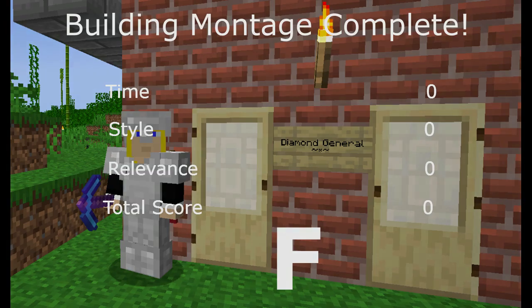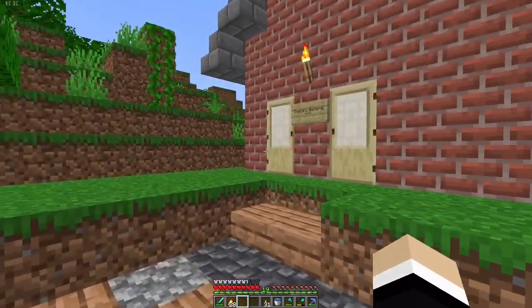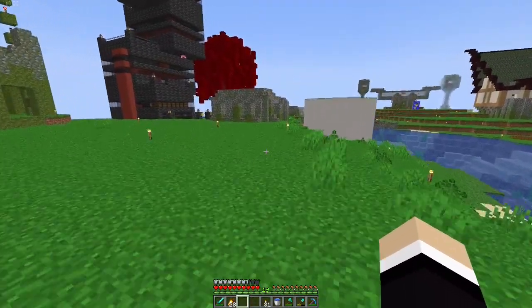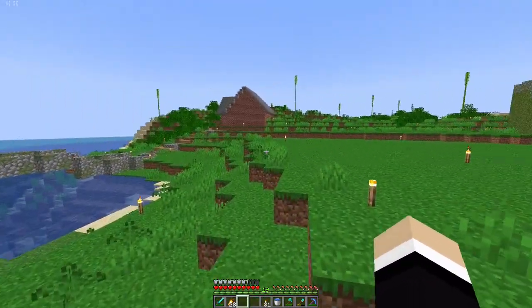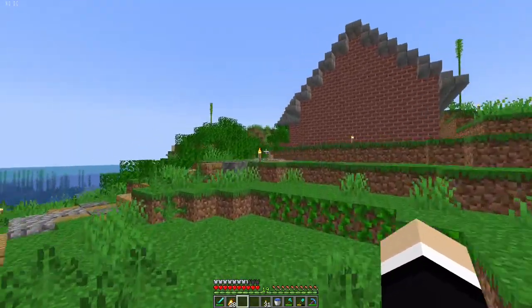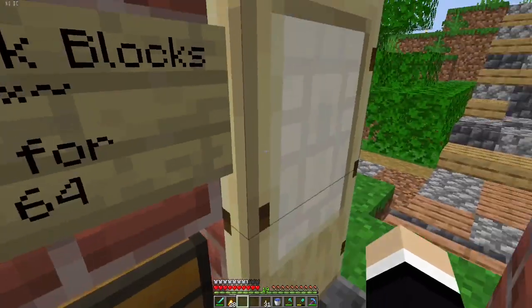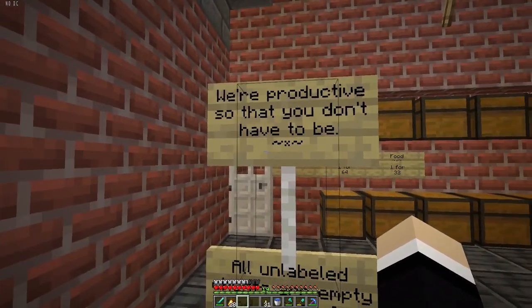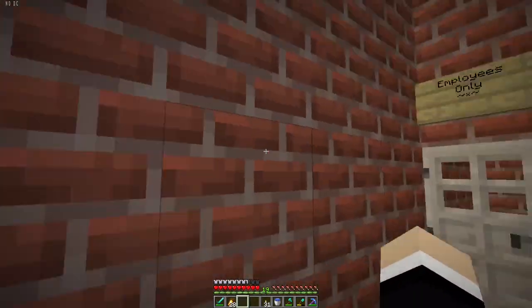I never claimed to be good at this game. Alright, it took me a while to finish things up and move all the produce from my house over to here, but we finally got things set up and ready to go. Here's the name of the store: Diamond General — kind of a parody of Bez's Diamond Tree over here. Diamond General looks so much better. Right now this is just a placeholder — I'm going to get some windows in here and make things look nice. First thing you see when you come in: 'We're productive so that you don't have to be' — the tagline of the store.